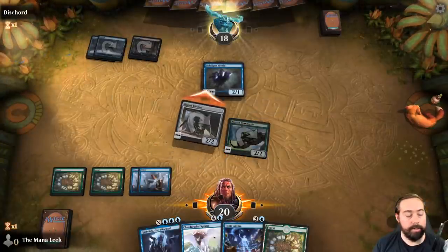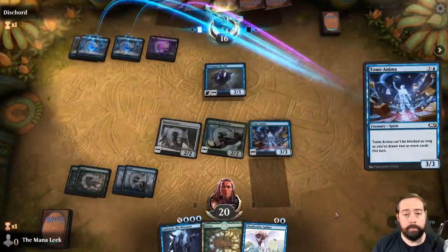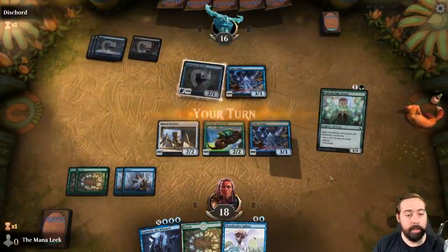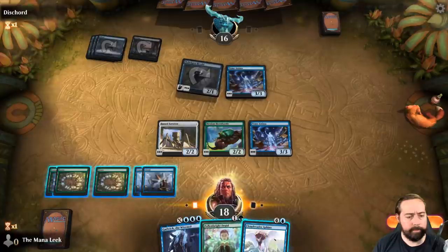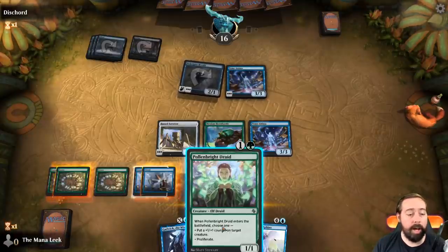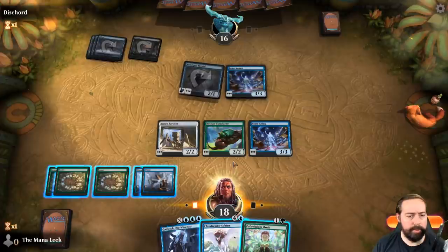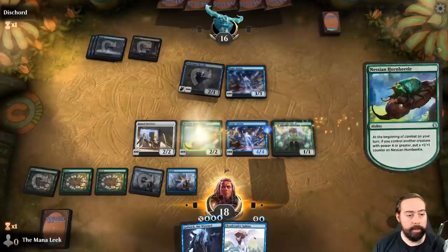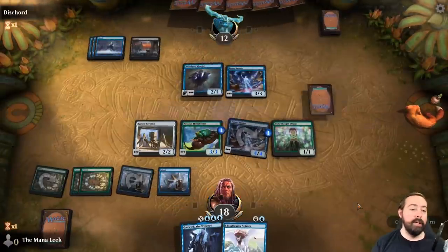Nebelgast Herald — two mana, flash flyer — when it or another spirit ETBs, tap target creature your opponent controls. So they might be spirit zombies. I'm happy to have us both draw a card. They do not want to trade. Tome Anima is a spirit — who knew! We'll drop the Cloud Reader Sphinx. At the beginning of combat we could put a counter on Tome Anima, which would start the counters going on Horn Beetle.